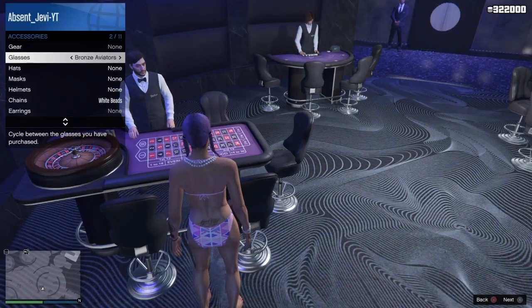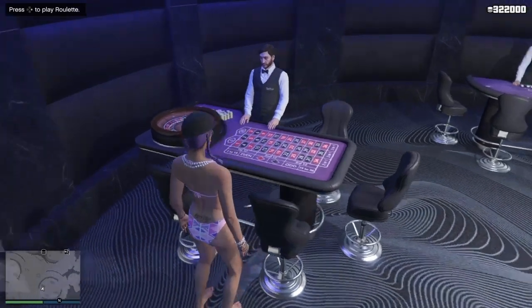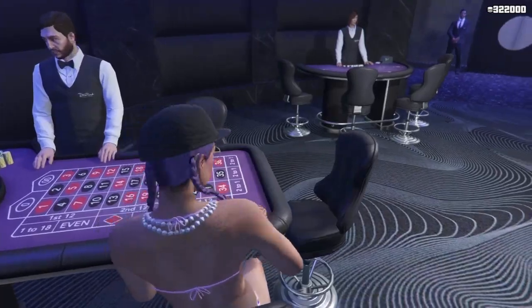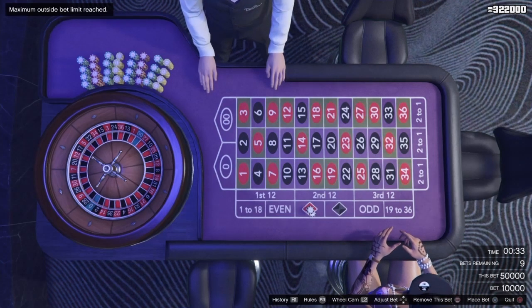Then all you want to do is go to your accessories and go ahead and change one of them. If you look in the bottom right, you see that orange circle loading — that means that if, say, my power was to go out or something, it would load right back to where I just was, right after I changed the accessory.